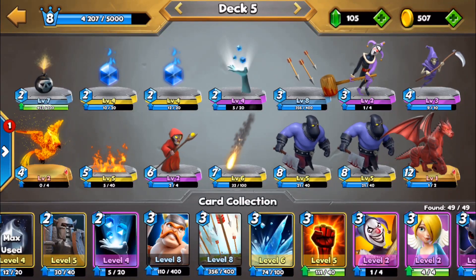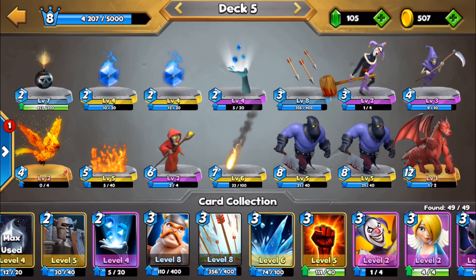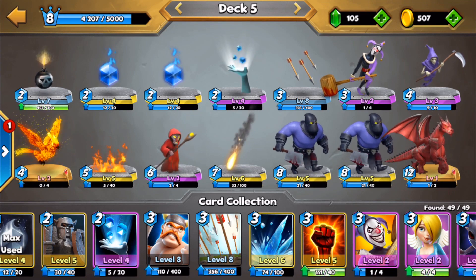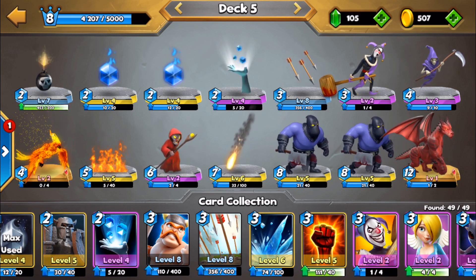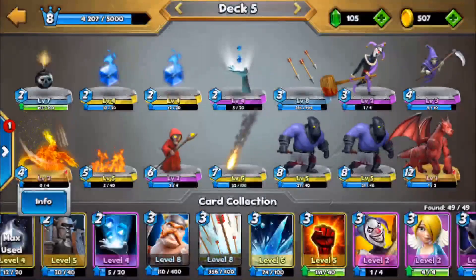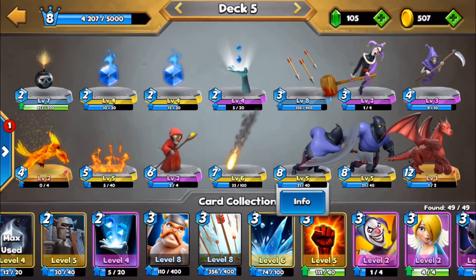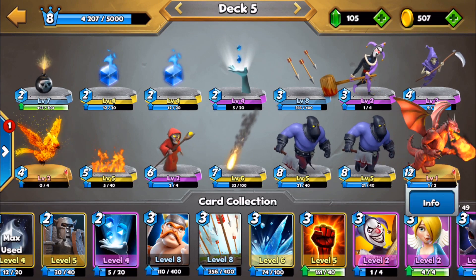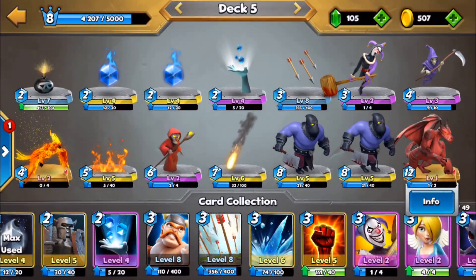Hey guys, welcome back to Castle Crush. Today we are going to be playing with an area of effect deck which only has AoE cards and spells in it. We've got phoenixes, executioners, mages, reapers, jesters, and of course a dragon.